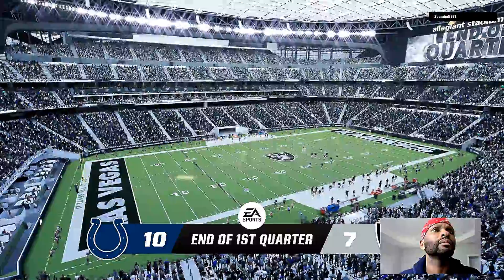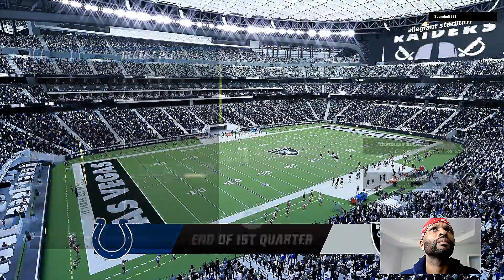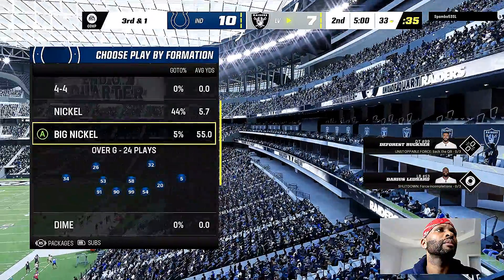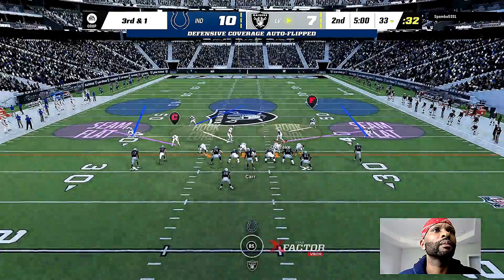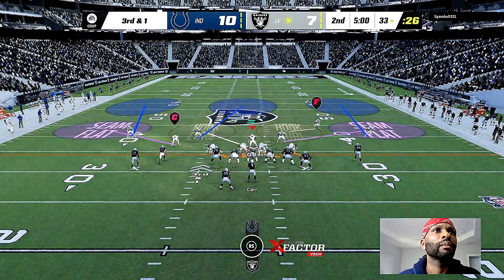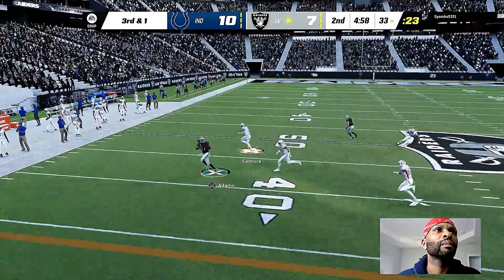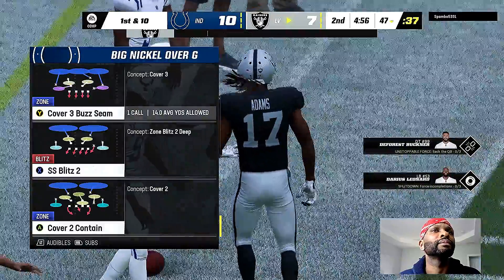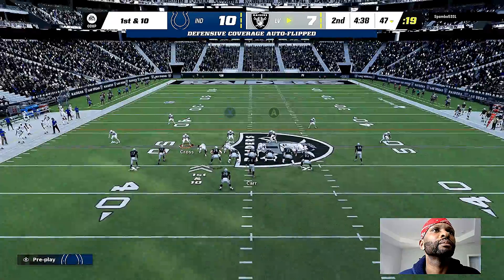We'll find out soon enough whether those adjustments are enough defensively. They just need one yard to pick up the first down. Carr to throw on third and one — looking left side and he's got a man, that's Adams. He'll be out of bounds, been able to get it up past the 45. 14 yards through the air — caught the defense off guard on third and one.